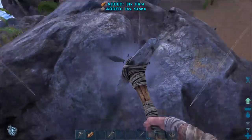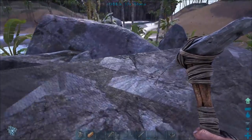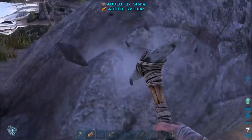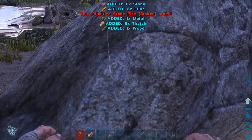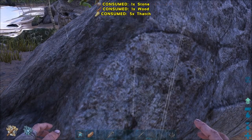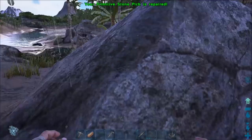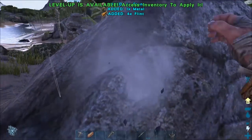Arrows go hand in hand with making narcotics, and I will explain why here in just a few minutes. So we're going to want as many arrows as we possibly can, and we're going to want to repair our pick as many times as we possibly can. And there's a dillo way over there — we haven't encountered one of those in this playthrough yet.